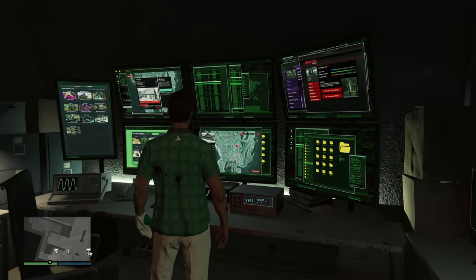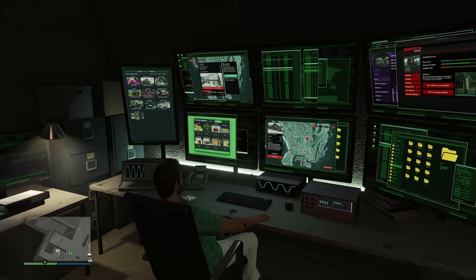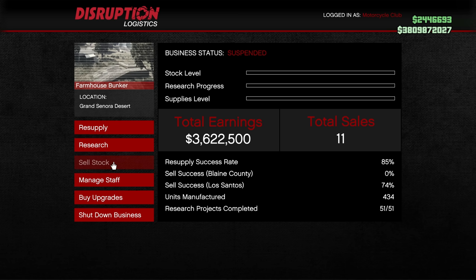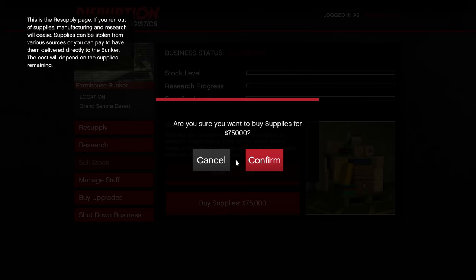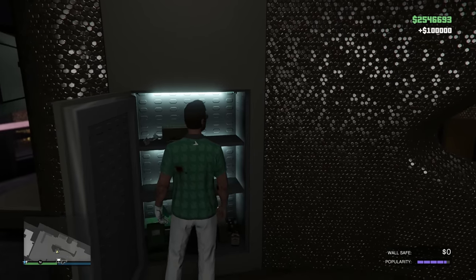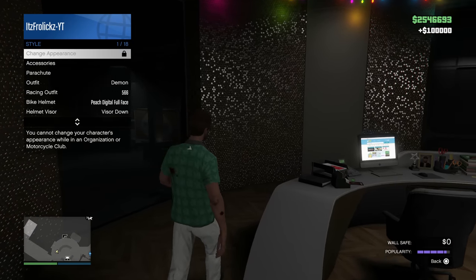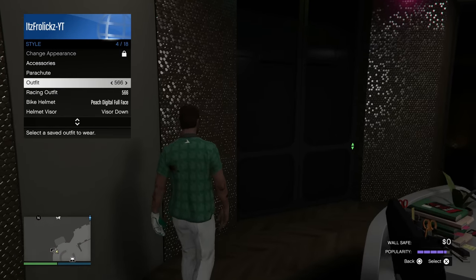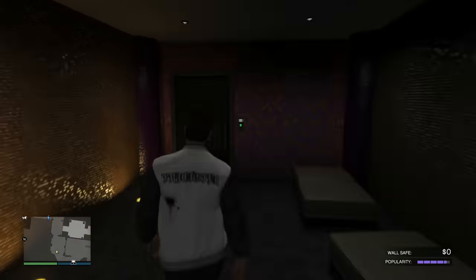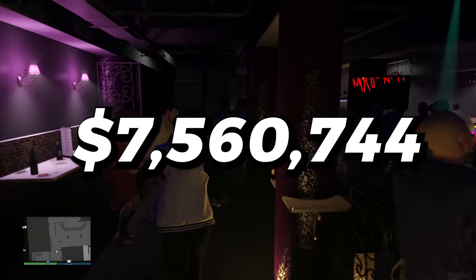Once I was done, I went back to my arcade, sat down at the master control panel, and purchased supplies for all of my businesses again. The total amount I spent this entire time on purchasing supplies was about $845,000. Then I let those supplies sit and headed back to my nightclub to collect any cash in that safe. From this point, you go back to your CEO office, walk into the entrance, plug your controller in, get up, and walk away — because that is a good day's work. I spent about six hours recording clips for this video, and in total I made $7,560,744.